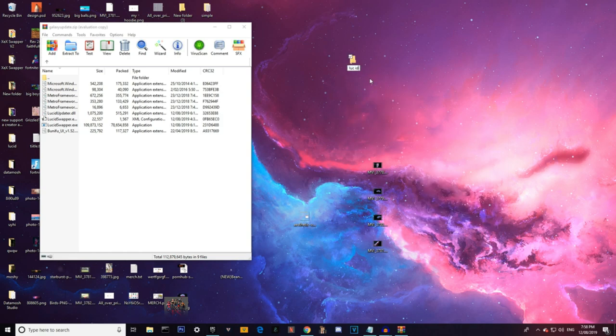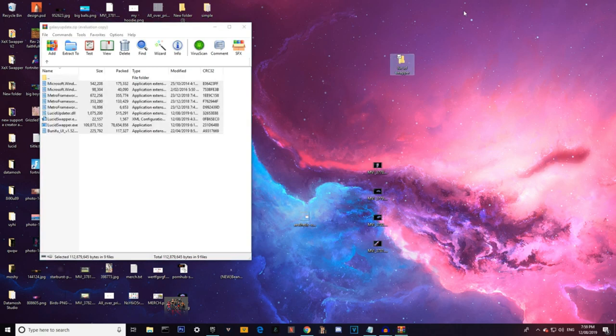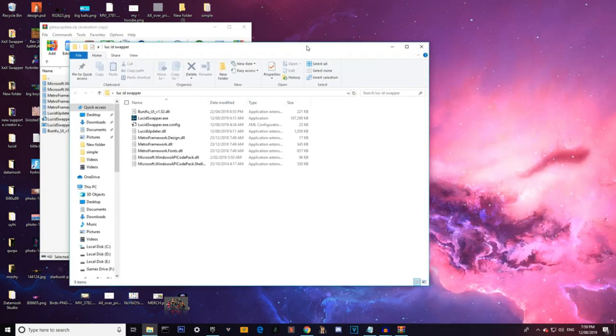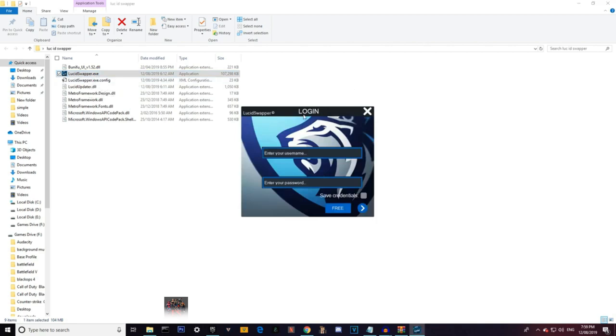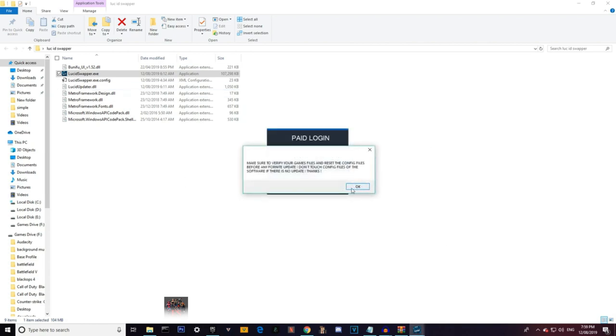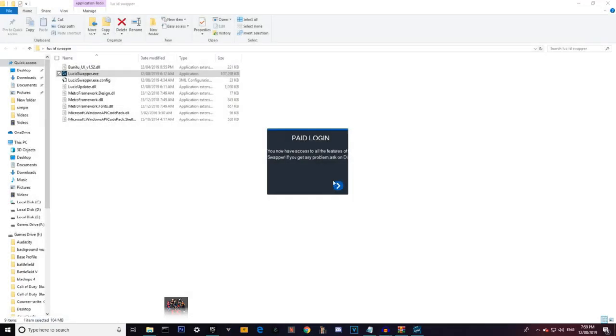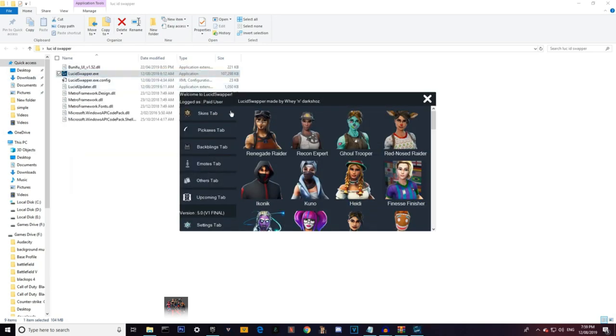You can name it whatever — I'm just gonna name it 'Lucid Swapper.' Highlight all of these and then just drag it in, and it's as simple as that. It won't take long at all. Then open the folder and you'll see 'lucid swapper.exe' — just click on that. If you're doing this the first time it may take a while to open, but it usually doesn't take long. I have a paid account, so that's just for me — most of you guys just press Free, then press Enter, then press OK. You can close out of this and join the Discord if you want — it's actually really helpful, informing you about new updates and errors.